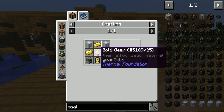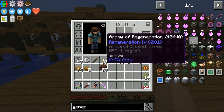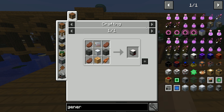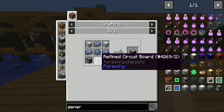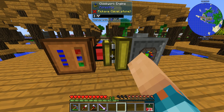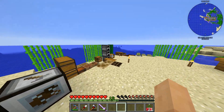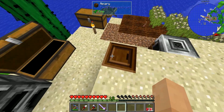Looking at generators in general: the survivalist we can make, the furnace generator from Extra Utilities 2 we can make. Making a furnace gen from Extra Utilities 2 isn't too bad — a little iron intensive but overall manageable. I think that's going to be our way to go. The only thing I saw is we need a lead gear, so let's get that prepared in the smeltery.